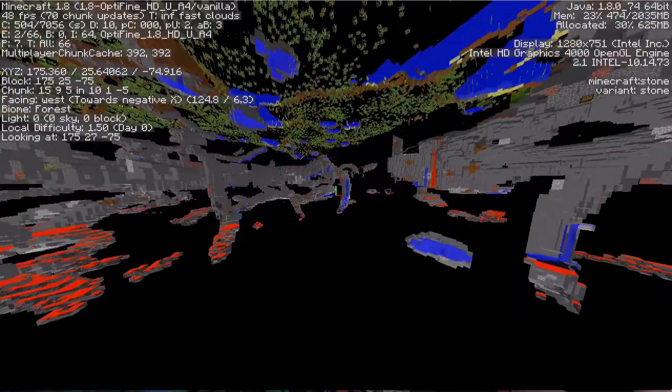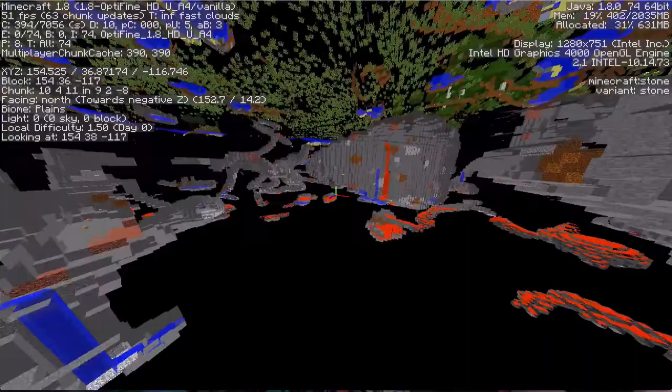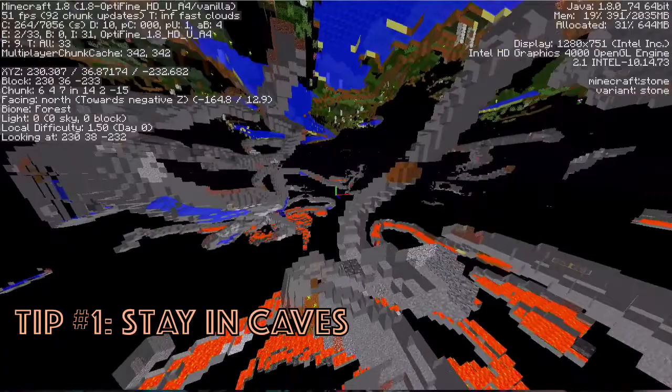You know those moments where you're just mining and it seems like forever? You're stuck in one of these gap areas — yeah, it sucks. Sometimes you get lucky and you'll mine until you hit diamonds or gold, but for the most part, tip number one: staying in caves is the best way to get full diamond. You can cover more ground, and the more ground you cover, the more likely you are to run into diamonds.